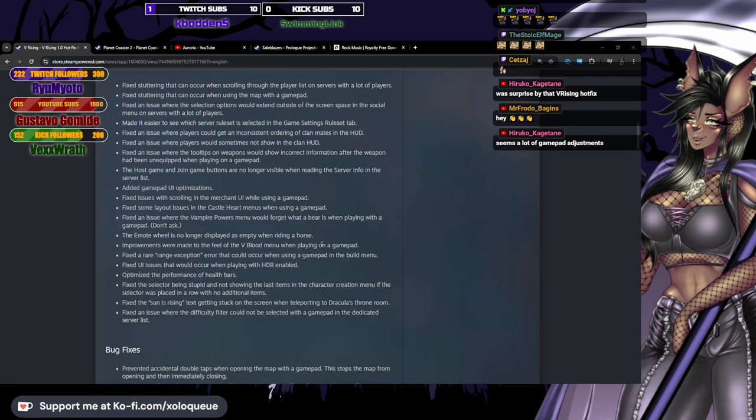Fixed the selector being stupid and not showing the last items in the character creation menu if the selector was placed in a row with no additional items. Fixed the 'sun is rising' text getting stuck on the screen when teleporting to Dracula's throne room — I didn't even know that was a bug. Fixed an issue where the difficulty filter could not be selected with a gamepad in the dedicated server list.